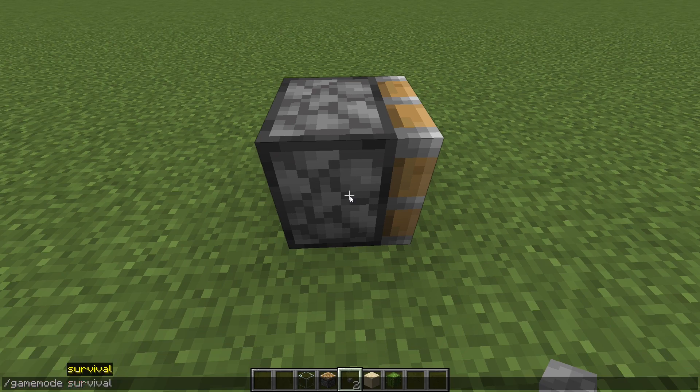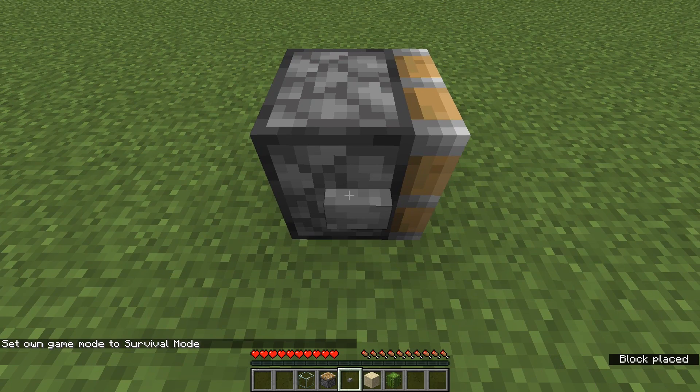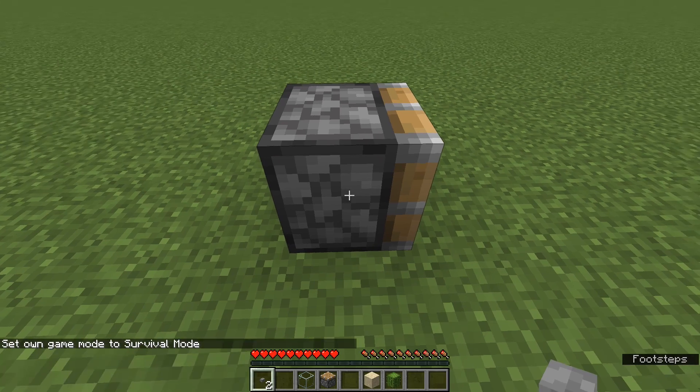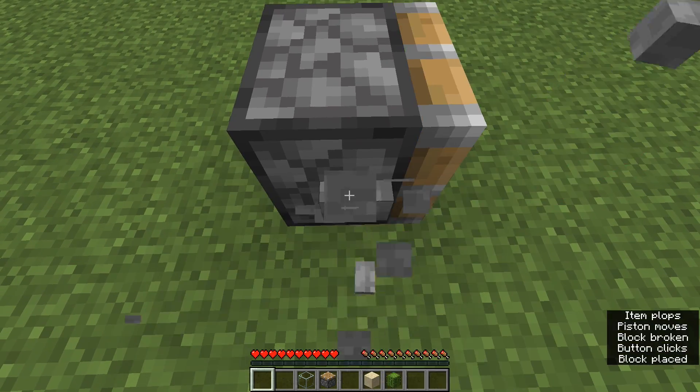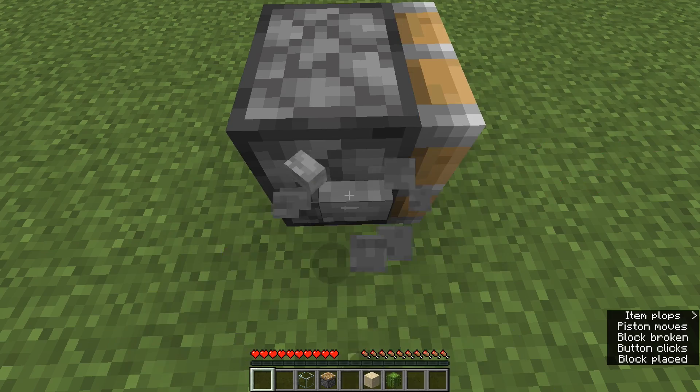You can do this repeatedly if you just have a couple of buttons in your inventory. Say I'm in survival mode — if you have two buttons you can stand next to a piston and basically do that over and over again. Sometimes you might need a couple more buttons in your inventory just to make sure that it happens reliably enough.